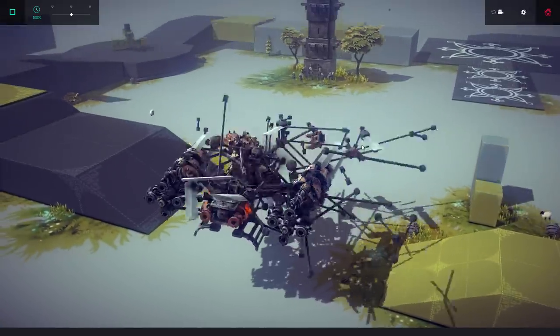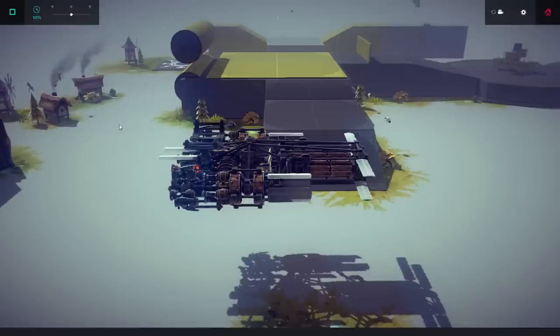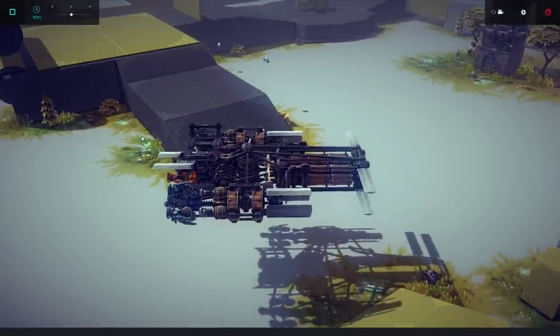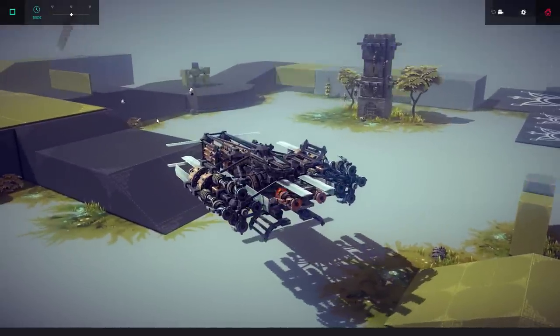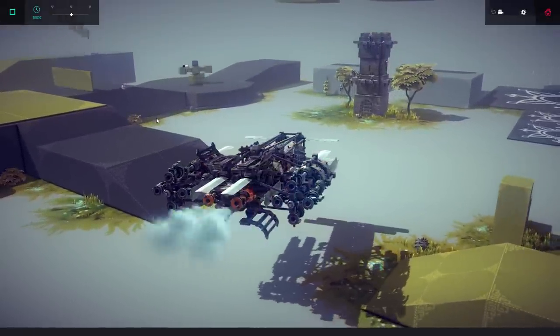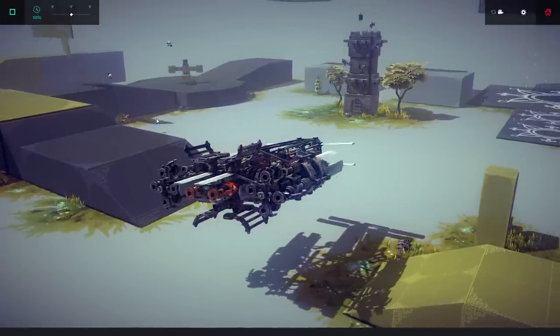So next up we have a starship. Now Jesus Christ, all I did was press right and it decided to explode on me. But this time it seems to be working so that's good. But yeah we have a starship here. It is really well done. We can go backwards, forwards. Now those aren't the actual engines, these are just the thrusters. You can also lean it if you want.